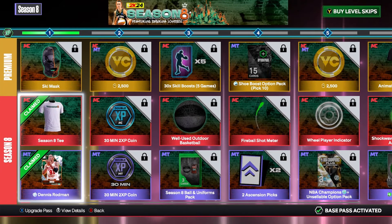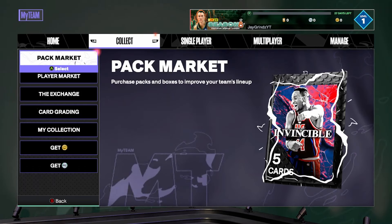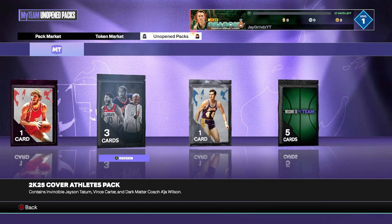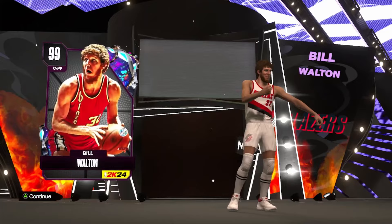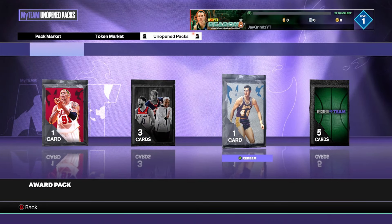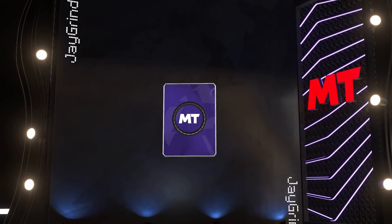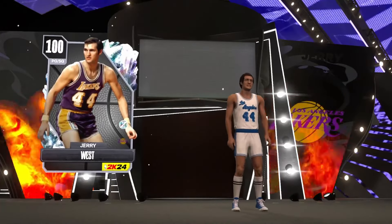100 overall Dennis Rodman, who plays small forward, is a great card — if you guys are new to the game, he's just a good guard. He actually made my god squad team for a while. We've got a lot of free players starting with 99 overall Dark Matter Bill Walton — welcome to the team. That's our first official Dark Matter, with Dennis Rodman being the second. Starting off with a great center — that card is phenomenal.